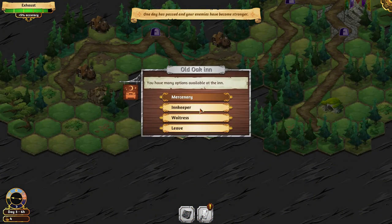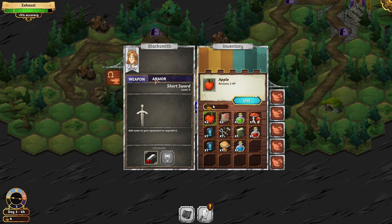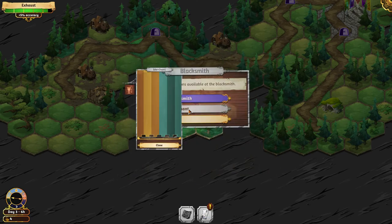I can search these guys. Blacksmith — let's see what the blacksmith can do. Armor, armor. I have a rune. I have upgraded armor.